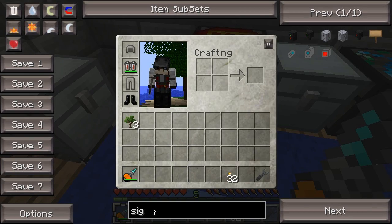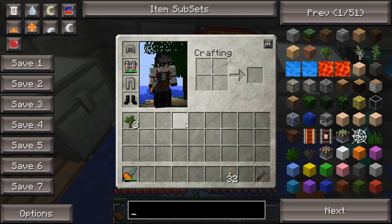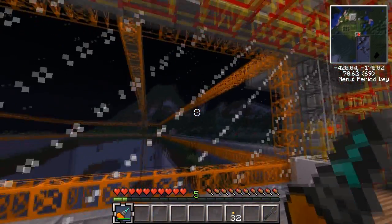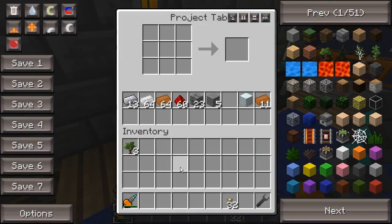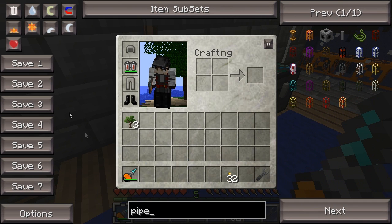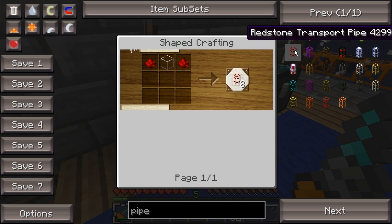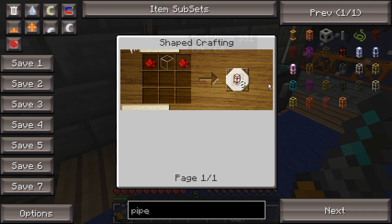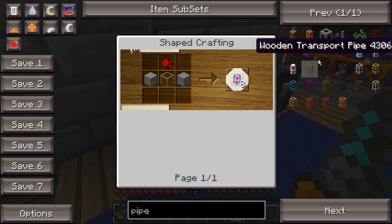First thing I'm going to do - we have a couple things I'd like to get done this episode. First being that I've actually set up new sorting in the main building. So first thing we want to do is I want to get some redstone pipes and I want to get some advanced insertion pipes.